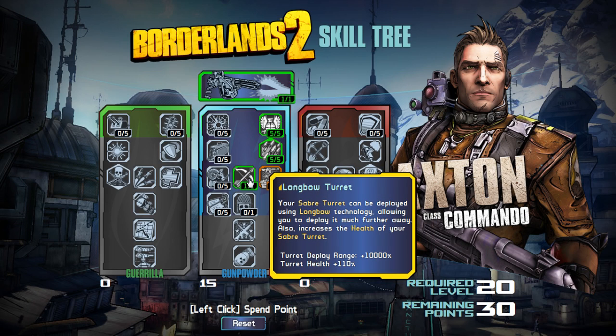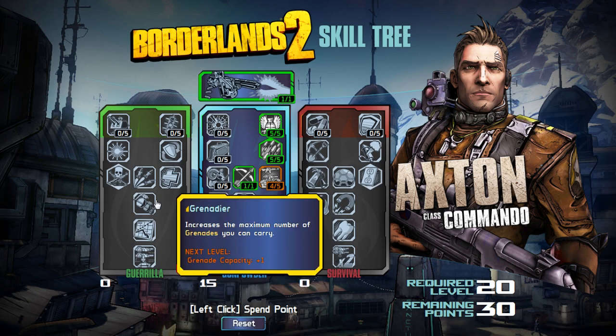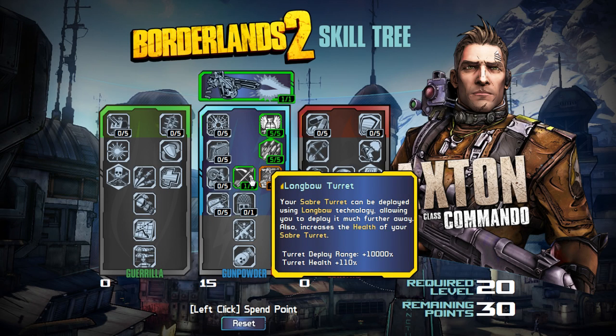Then I'm going to grab Longbow Turret. Your Sabre Turret can be deployed using Longbow technology, allowing you to deploy it much further away. Have you guys ever used a Longbow Grenade? You aim at something, throw your grenade, and it shoots in a straight line and hits exactly where you aimed. That's what this does — now you can aim at the ground way away from you, deploy your turret, and create a pincer between you and your turret. It also increases the health of your Sabre Turret by 110%, and your turret deploy range is plus 10,000%.